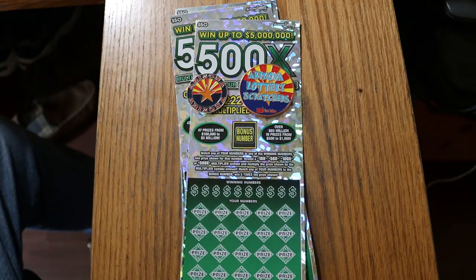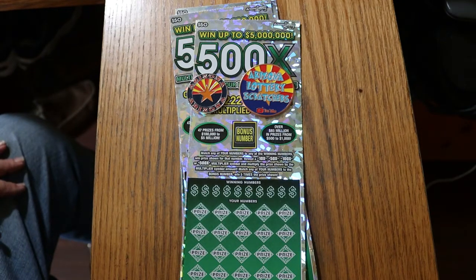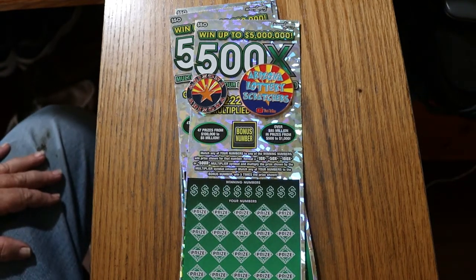It's a simple match-your-number-to-the-winning-number game. Find the multipliers — 10, 50, 100, 500 times — or the bonus number for five times, or you can get a manual win all. I've done everything on this ticket except a manual win all. I've got two claimers, all the multipliers, but I haven't got a manual win all yet. It's the last thing on my list, and I'd like another claimer.